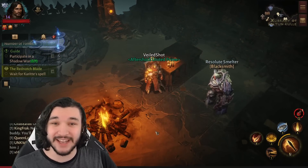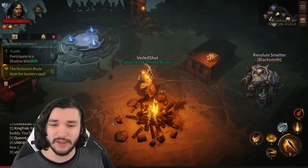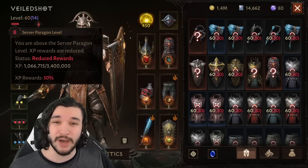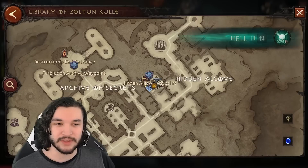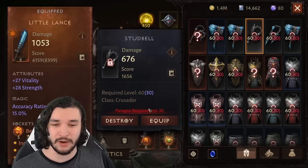Welcome back. This is a paragon leveling guide. Paragon leveling is of utmost importance — the server has a paragon level, and based on how far above or below you are, you'll get increased or decreased experience. There are also different hell mode stages that require different paragon levels to access gear, and hell two requires paragon 30.